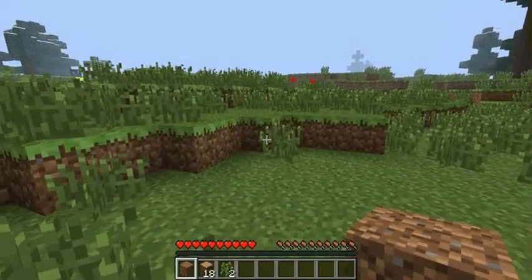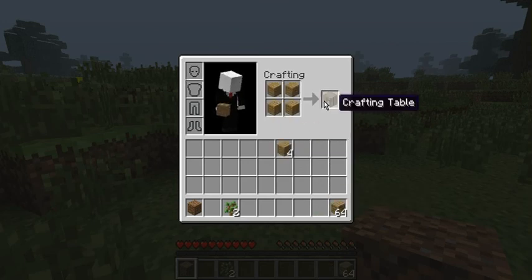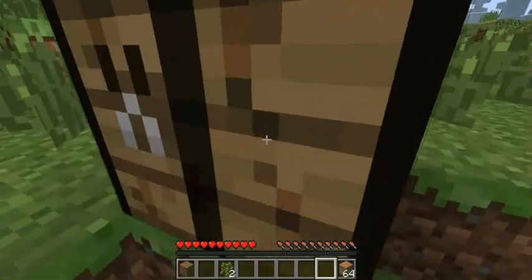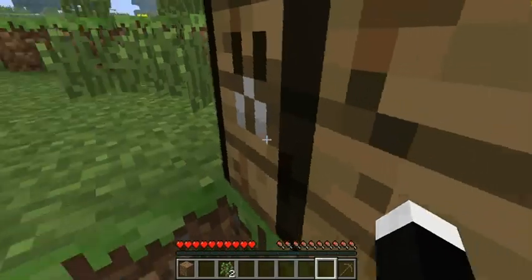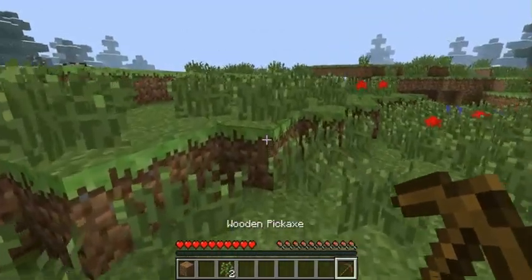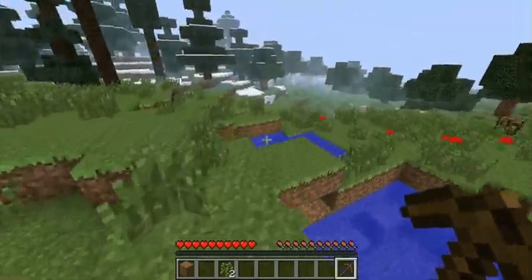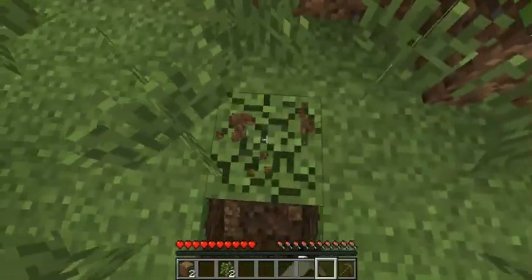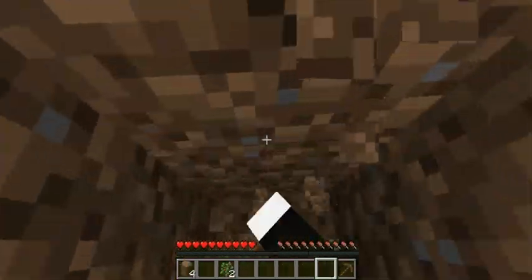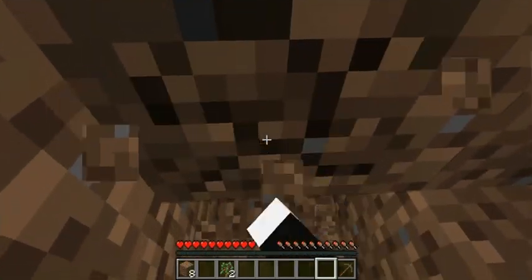So let's just go over here in this open land. Make a crafting table. Make some sticks. I don't really need that — I'll just make my own, but I'm going to grab some cobblestone. If I can find any. Whatever, I'm just going to have to mine down. So what I'm going to do with this cobble, I'm going to make a stone pickaxe.